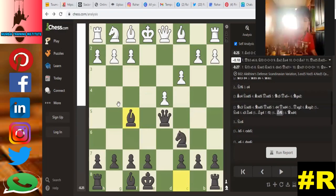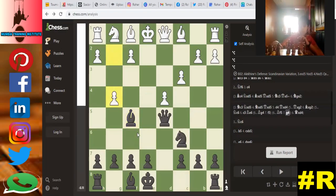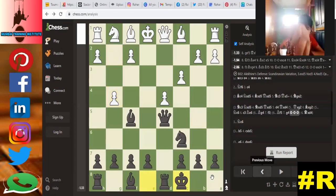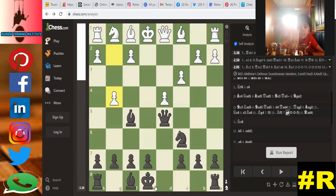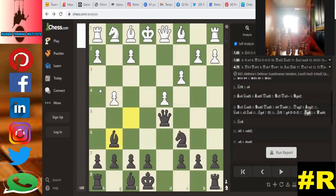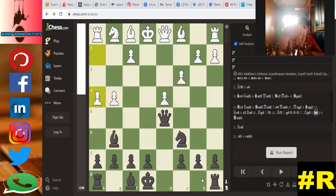If he attacks the side pawn by playing g4 and attacking your bishop, no problem — it will be a loss for him. You have to castle on the queenside, but first save the bishop, go back to g6, let him attack, then you castle.